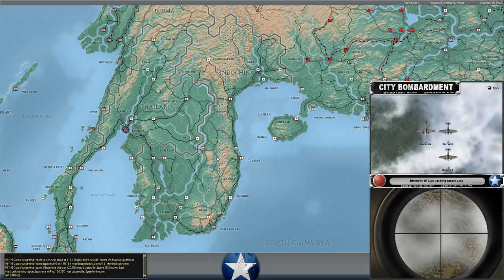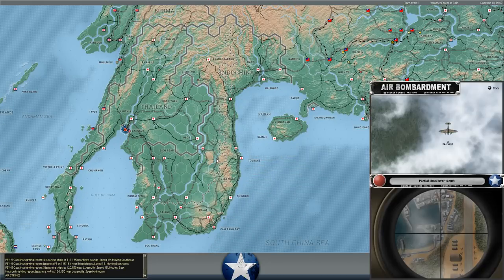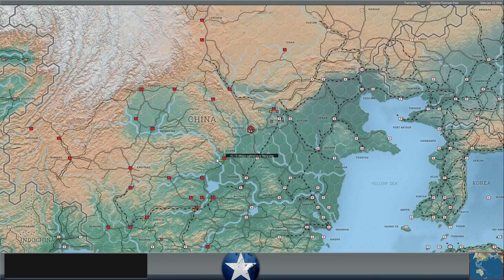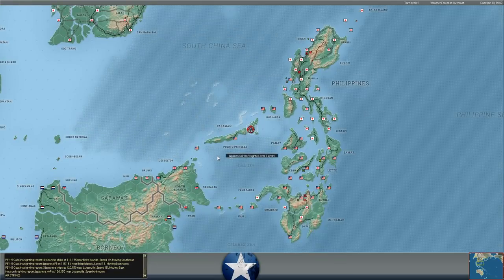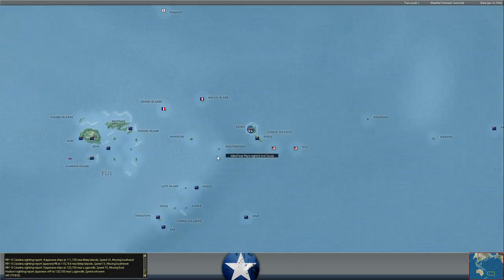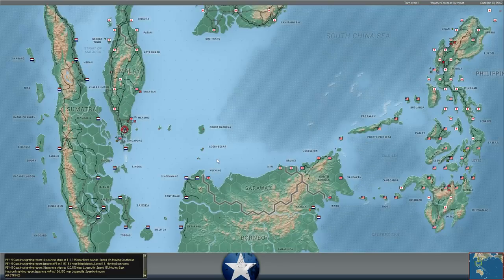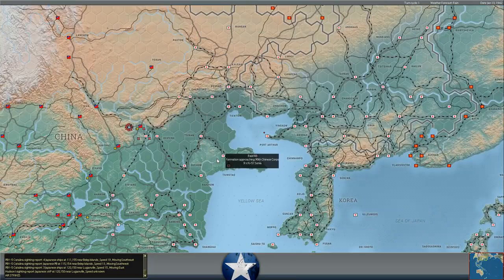We've got some Blenheims bombing over Bangkok — nine bombers with ten Blenheim fighter escorts going for the refinery there. Looks like we got three hits, only nuisance damage, but anything we can do to slow down his oil production by destroying the refinery is worthwhile. We also had some recon over the Philippines, and I think a cargo ship arrived at Bataan and unloaded about 1,700 supply to the troops that are cut off there, which would be nice.